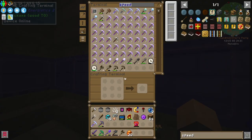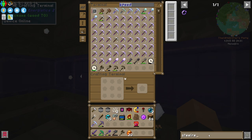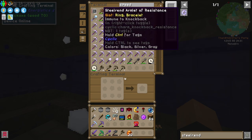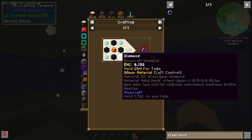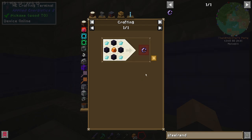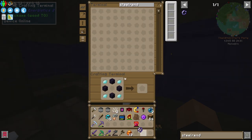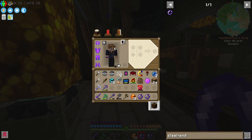Moving on to the next one — the second to last one on the list of trinkets that we need to make is the Steelrend Armlet of Resistance. Big old name — I don't remember what this one does. Makes us immune to knockback — I love that. That one's actually pretty simple, all things considered: just obsidian, amber, and diamonds. There's one, and stick the other amber in here — that becomes two. And that makes us immune to knockback.